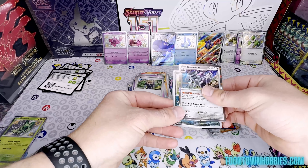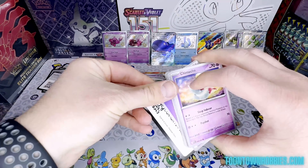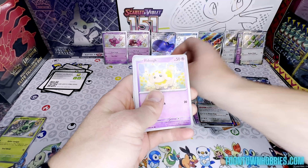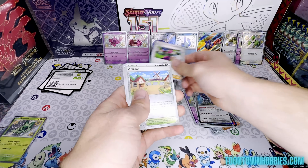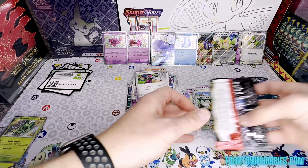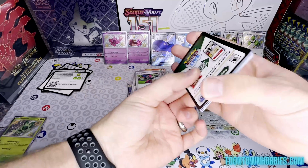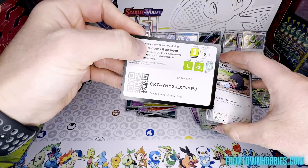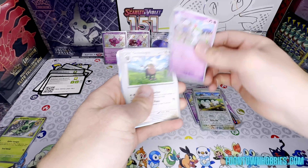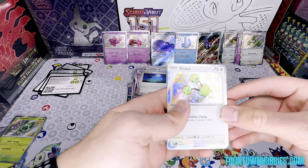We got a Wooper and a Revavroom. Two packs left. Pack seven: Energy, Chimecho, Gastly, Paldean Student, Fidough, Kirlia, Whimsicott, Atticus, Aromatisse, Tauros, and a Squawkabilly EX — very playable card. That's a regular EX, goes in the whale pile. Last pack of box two: Energy, Lechonk, Exeggutor, Gastly, Ralts, Oinkologne, Camerupt, Moonlit Hill, and another Ditto Duo.